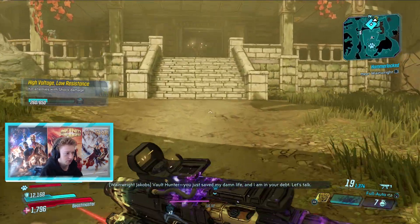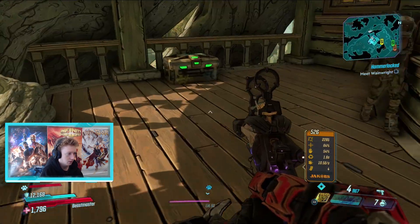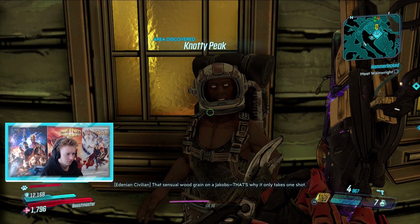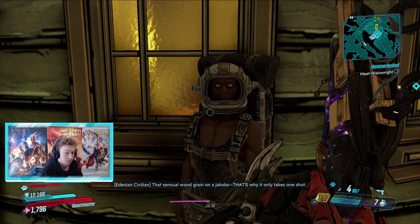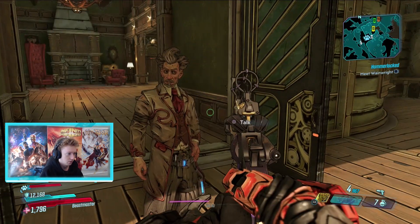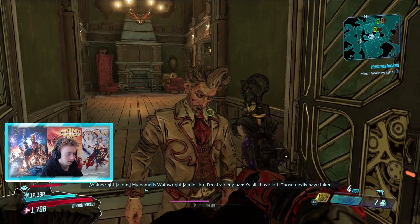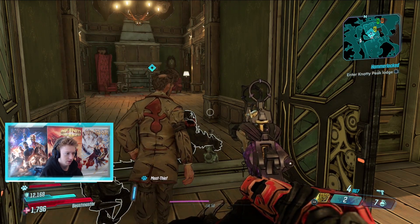Why did I kill them so quick? Damn, the grenade is being so damn good. Hello spaceman. Essential wood grain - got it. How you doing? My name is Wainwright Jacobs, I know - and I'm afraid my name's all I have left. Your Jacobs is a little screwed. MT already invited himself in.